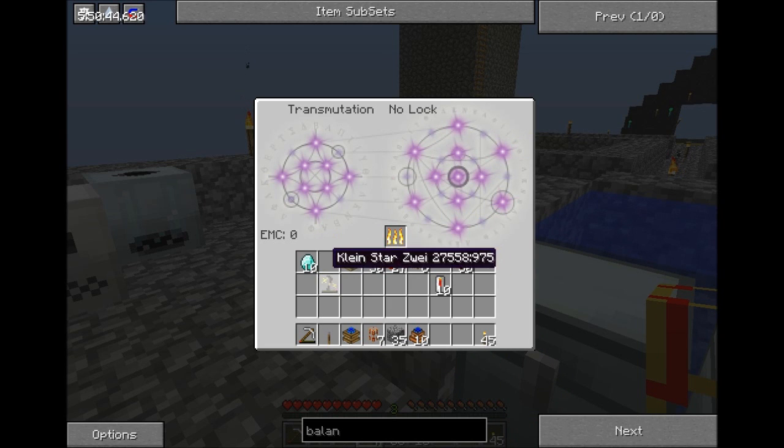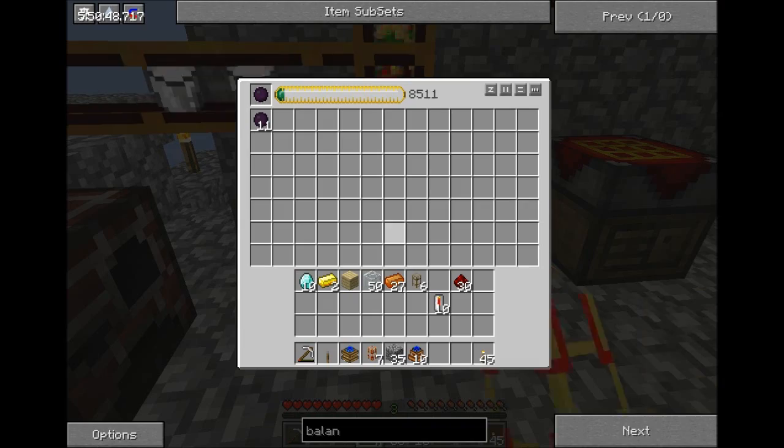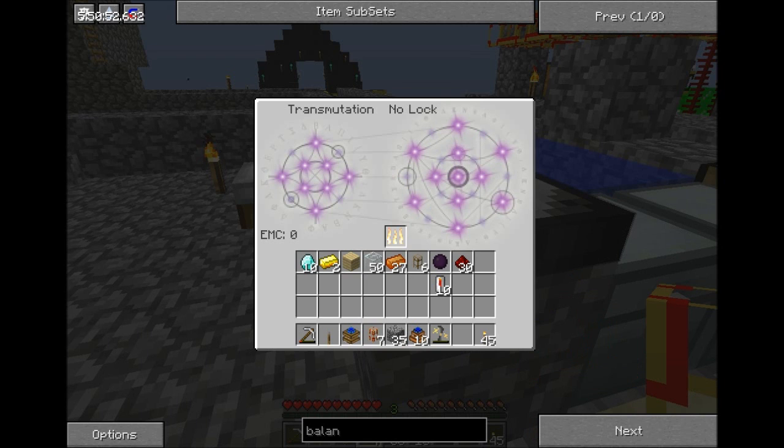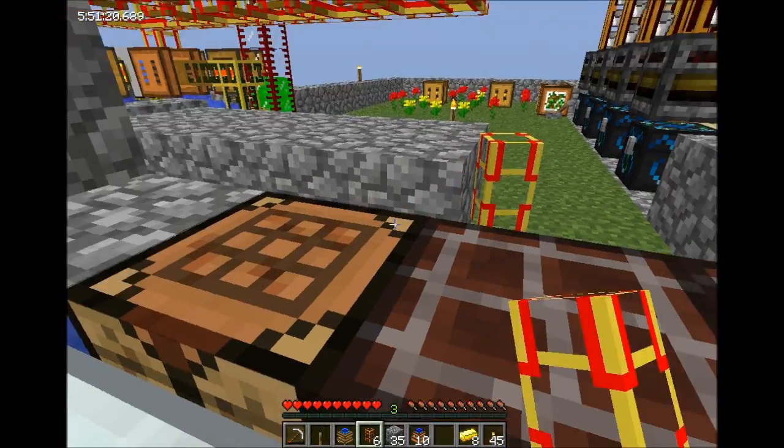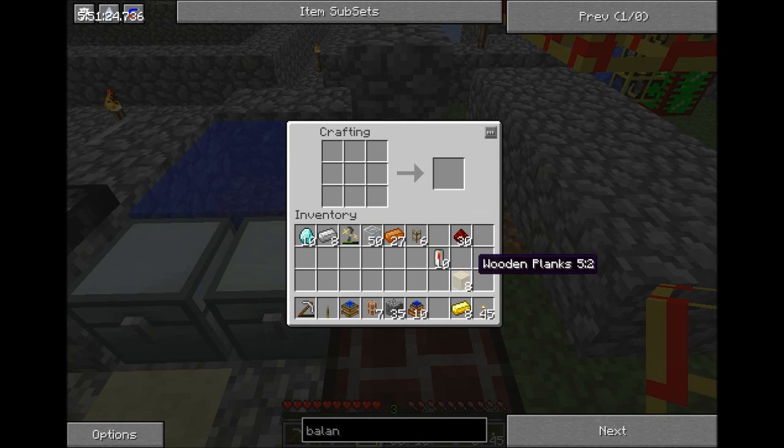Let's grab some diamonds and recharge the Kleinstar. I can lock this to pull iron out. We need wooden gears, stone gears, and iron gears.